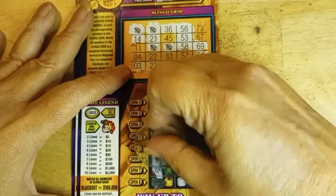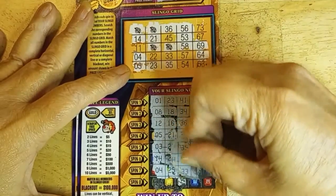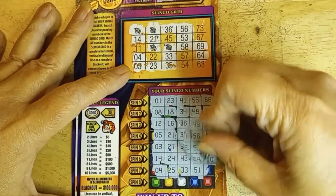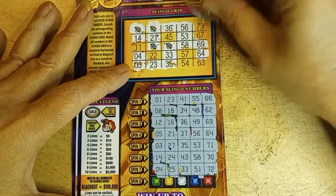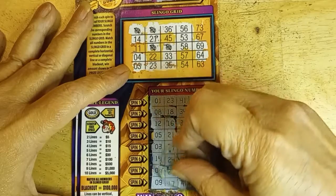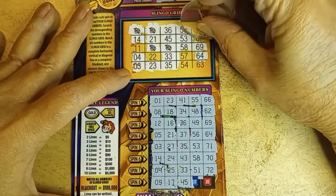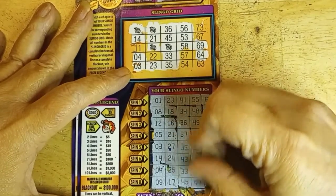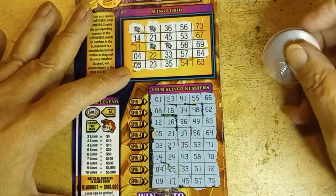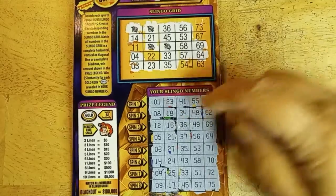We need 73 and 11 at least. 4 and 25. We've got the 4. Dirty knees and 51. No 51. And 72. You're going to give me all the 70s except for the one I need, aren't you? 9 and 17. It looks like we're in trouble. 45 — that gives me one line, I need one more. 73, 67 — give me both of them. 57. And 75. All we got is the one line. No diagonal. Nope. So, this one is not a winner.